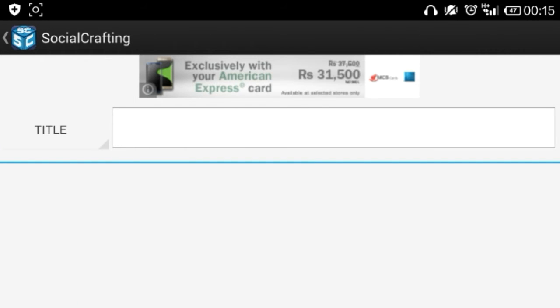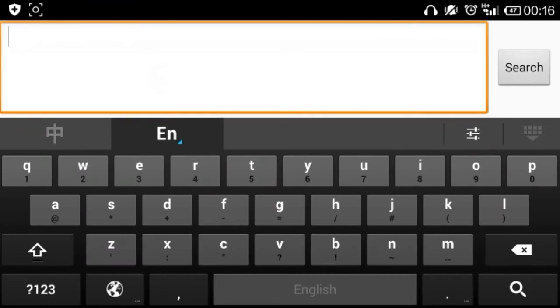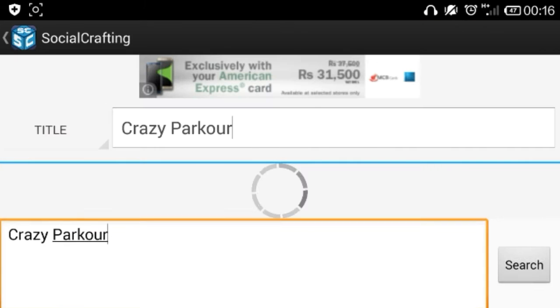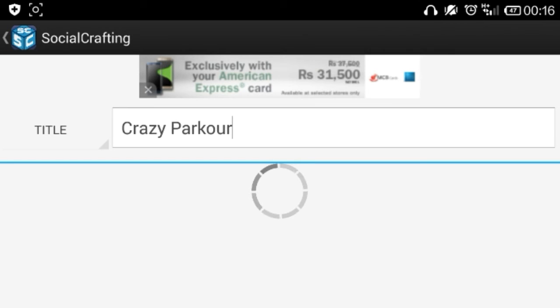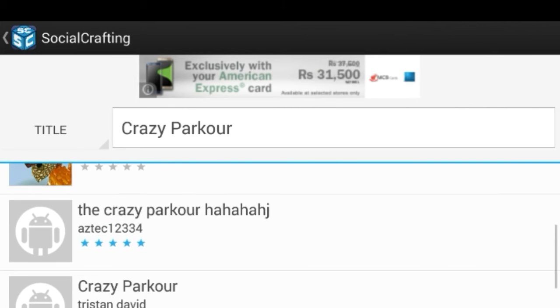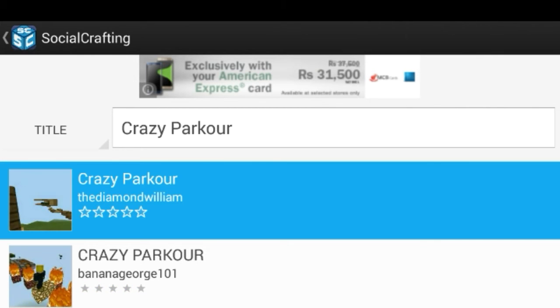Wait for the keyboard to appear — there we go. We're gonna go ahead and type in 'Crazy Parkour' — with a capitalized C and P — and press search. Now you should see mine as well as others. Mine is first, which is pretty good.